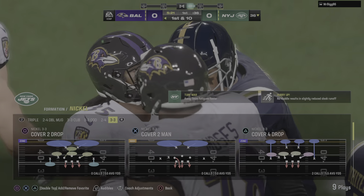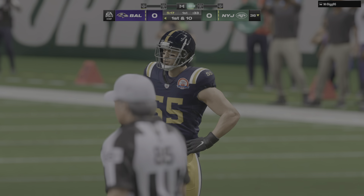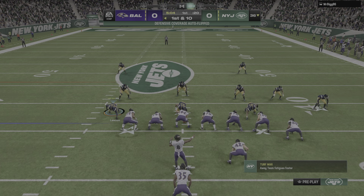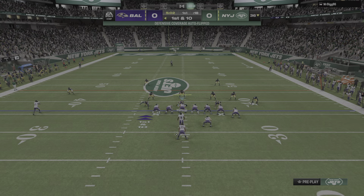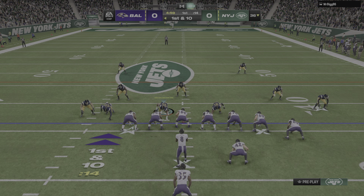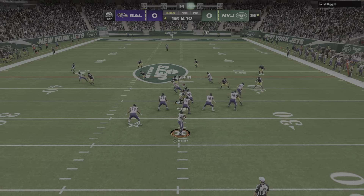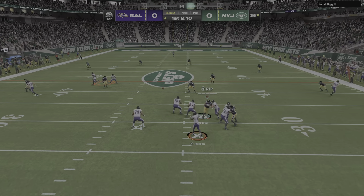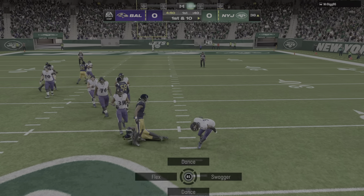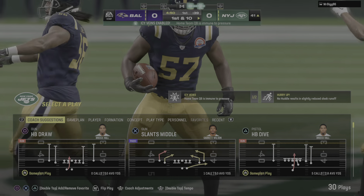It's a first down. Second and two — prime time for a little bit of a gamble. Open up the playbook, go play action, toss that bad boy deep. But in this situation, go ahead and give it to your back, let him pick up a first down, keep the sticks moving. Play action now — Jackson. His first throw of the game is going to be intercepted. Picked off by the linebacker, C.J. Mosley.